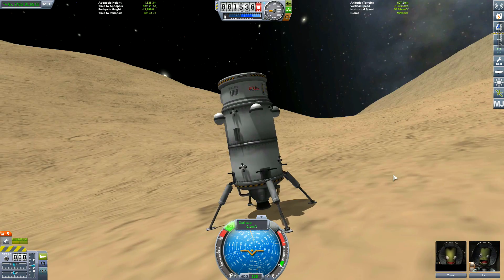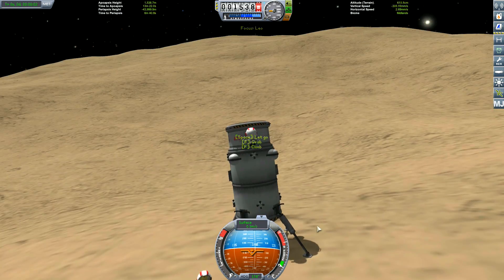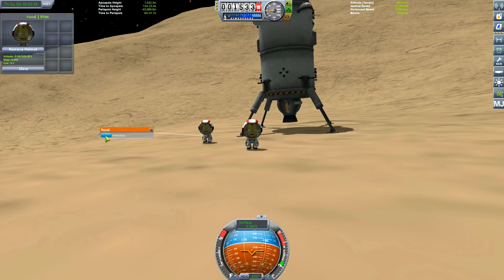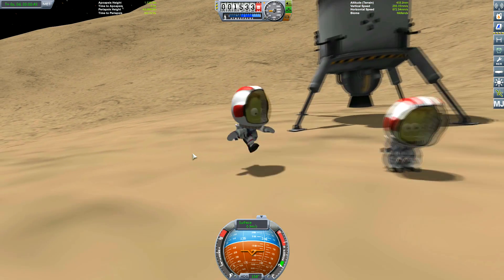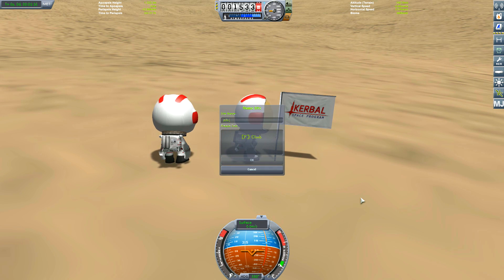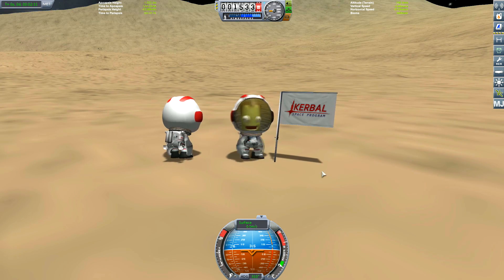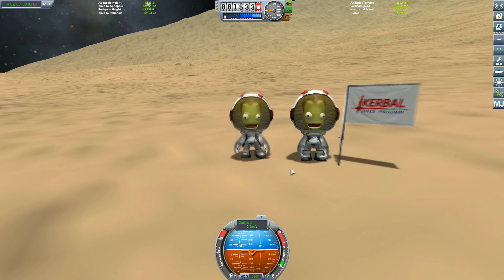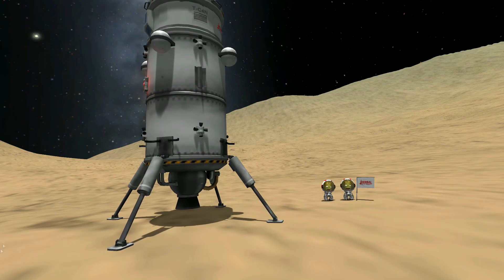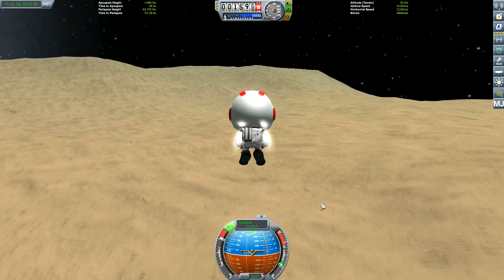We have landed! Uval and Leo have landed on Pol - you were the first Kerbals to land here, and in fact the first Kerbals I've landed on here as well. Good on you guys, well done. They're posing for the picture. Why do they have to plant the flags backwards? So the base name: Pol Leo and Uval Base, founded by Pol, Uval and Leo Kerbals. I decide to add extra footage flying up the mountain.